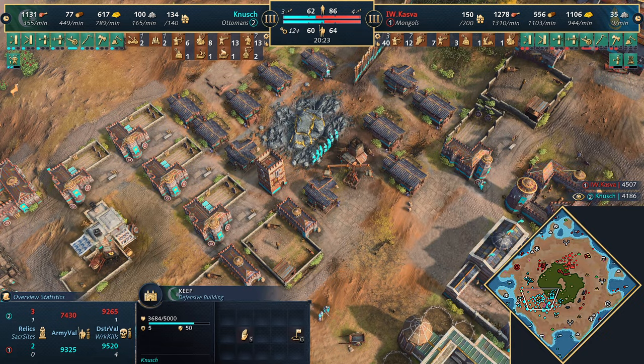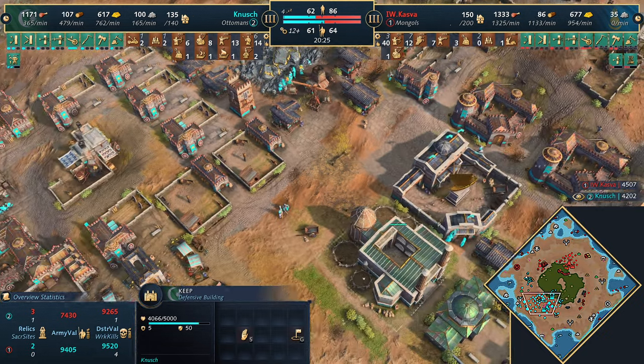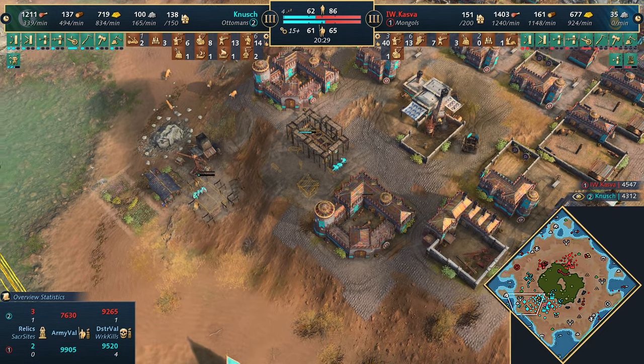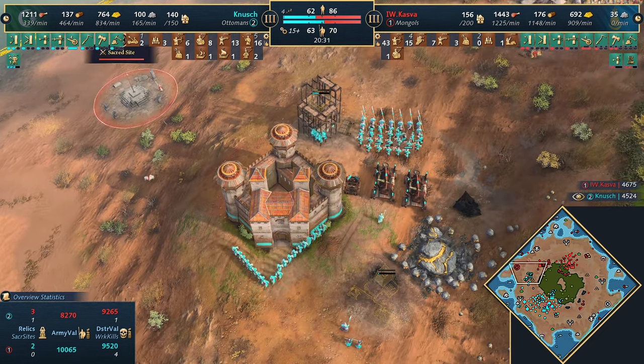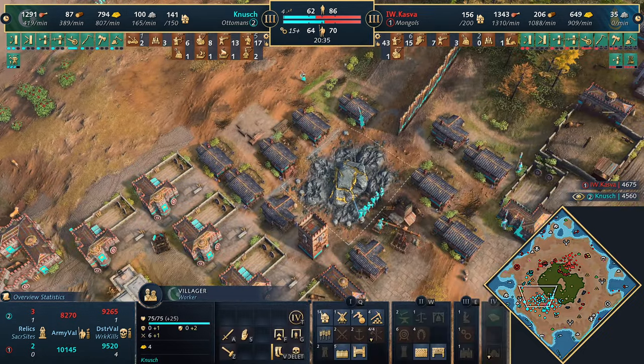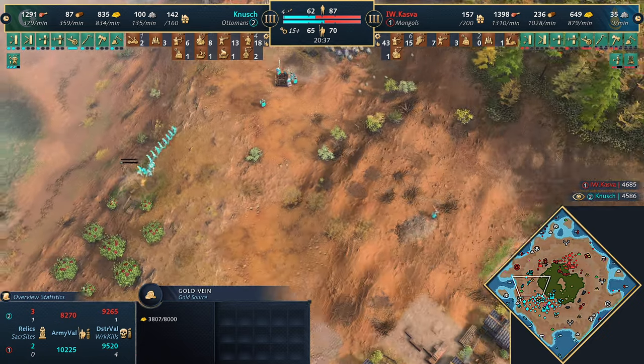The Ottomans are getting three units from four military schools now. A nice keep is going to protect that gold - that's really what Knush needs at this point. He suspects he's running out of gold at his main base, but still has about half left. He's thinking long term: a springald and two Mangonels. Kazva needs some siege but doesn't really have any - he needs to get a couple of springalds out from that forward siege workshop.